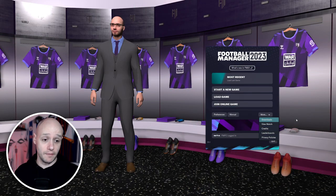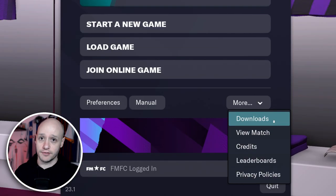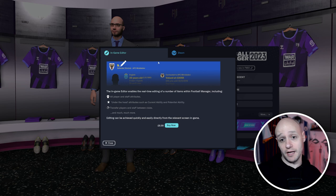As you're on the startup page, you want to go to More and then click on Downloads. In here you have in-game editor, and then you have all your other Steam Workshop add-ons that you can put in. But in today's video, we're just going to go through the in-game editor.